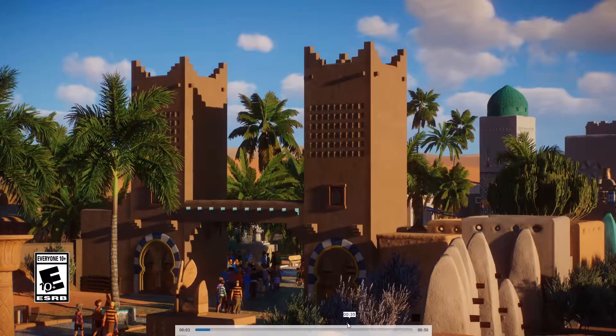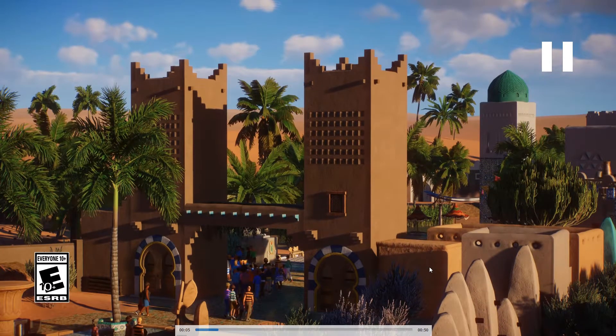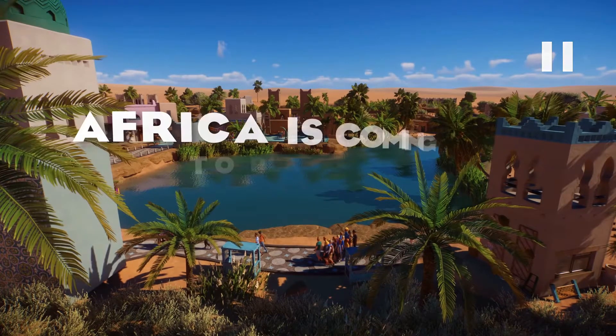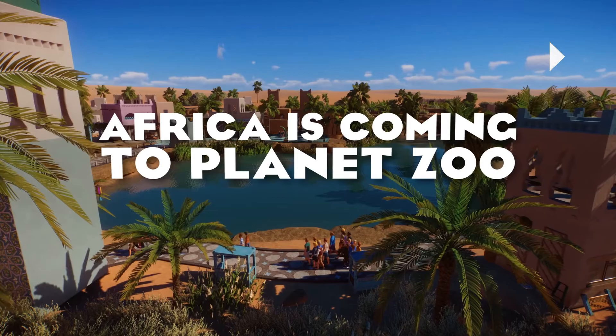Kita lanjut lagi teman-teman. Ada semacam tempat duduk baru yang bertemakan Egyptian gitu. Terus ada semacam danau. Dan intinya bangunannya itu lebih mirip Egyptian atau Mesir — bangunan-bangunan Mesir kuno gitu temanya.